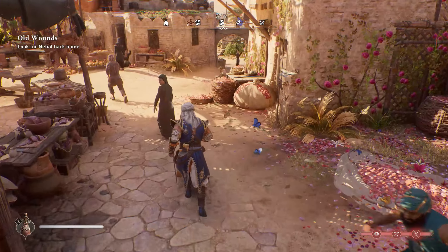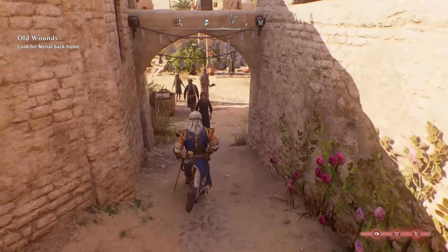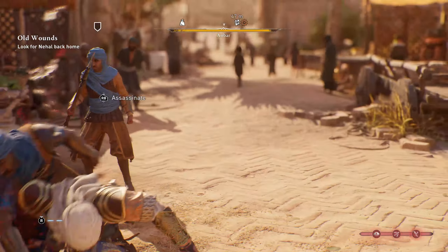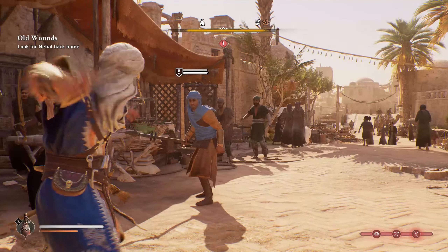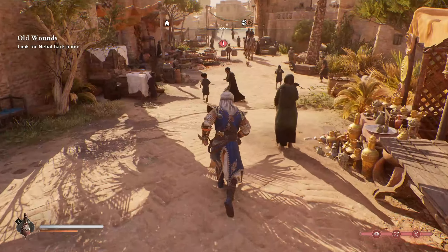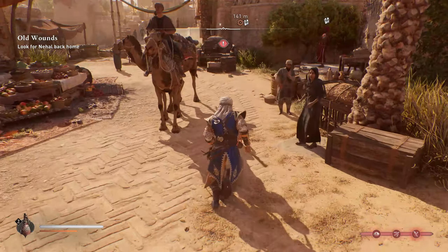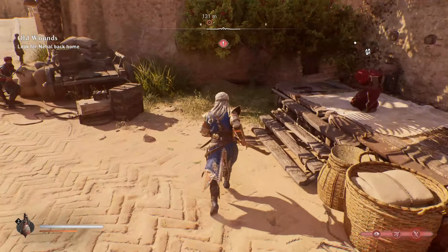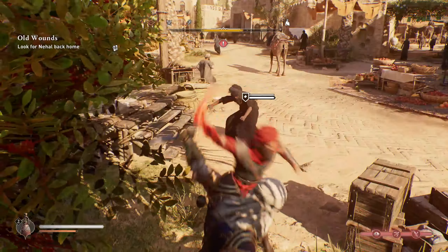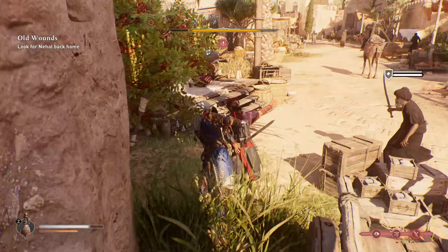Although I love the environment and the beauty that was put into this game — the attention to detail — I feel like it's missing something. Typically, we look at Assassin's Creed Valhalla or Odyssey and feel like we're not an assassin when playing those games. But honestly, with Assassin's Creed Mirage, I feel like I'm not an assassin either. I feel like I'm just waiting in the dark and killing people. And I know that's the definition of an assassin, but I still don't feel like one.